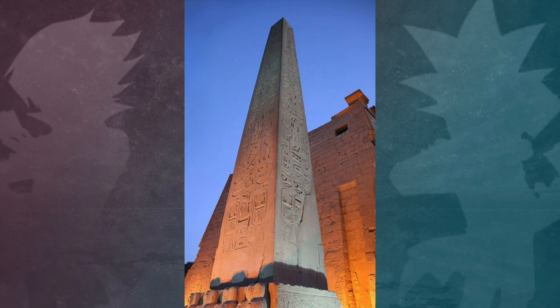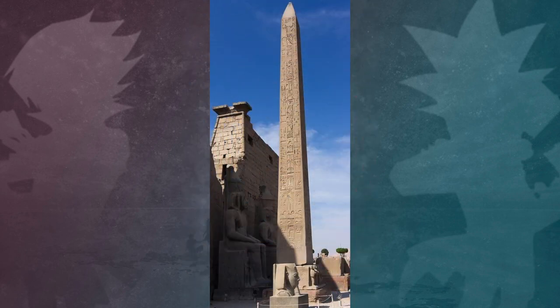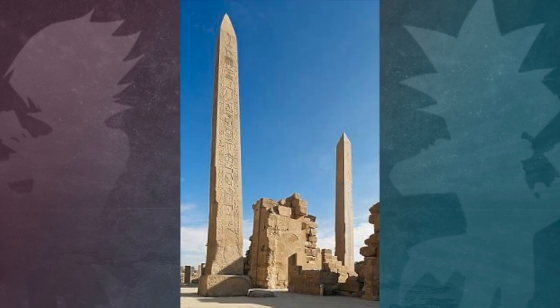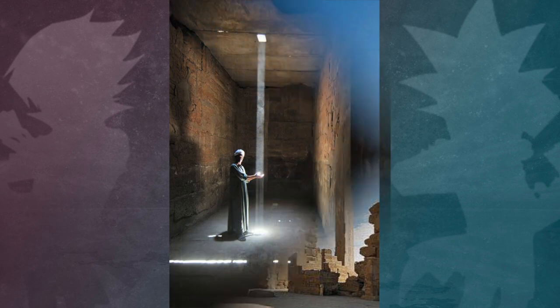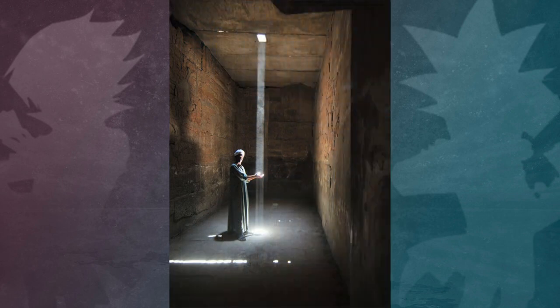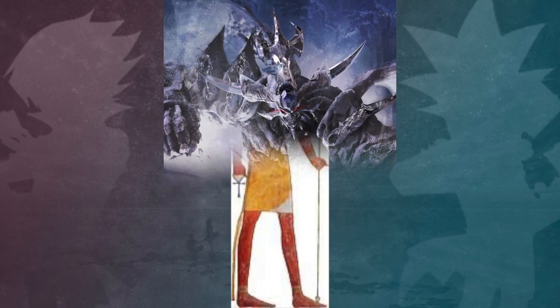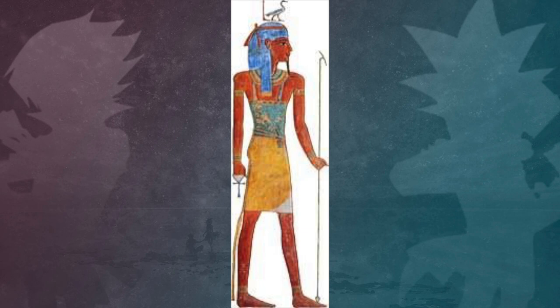In Egyptian culture, an obelisk is a tall, narrow, four-sided tapering monument which ends in a pyramid top. Obelisks are a special type of religious monument from ancient Egypt. The shape of an obelisk is in the likeness of a single ray of sunlight piercing the clouds while hitting the earth at a 90 degree angle. Obelisk the Tormentor is most likely a far more ferocious looking version of Geb, who is the Egyptian god of earth, soil and stone.